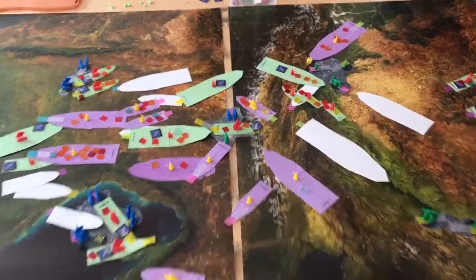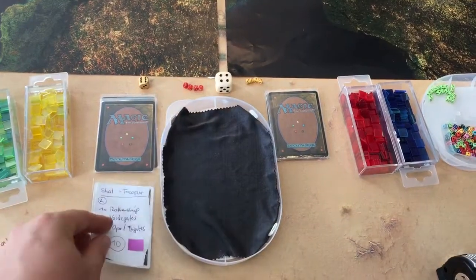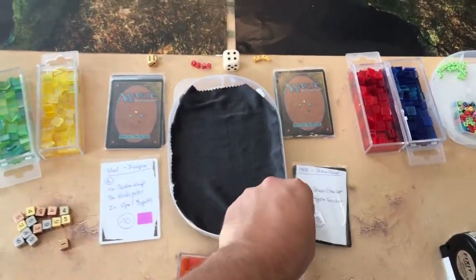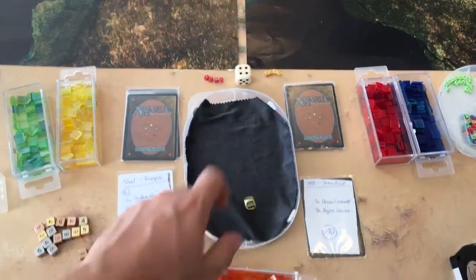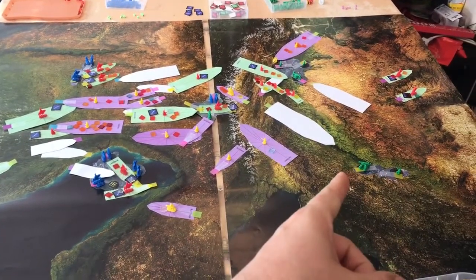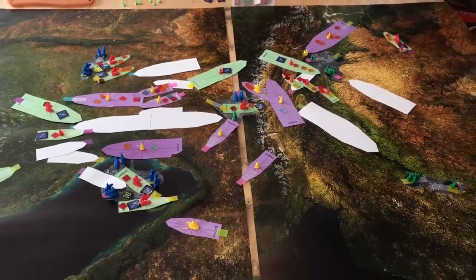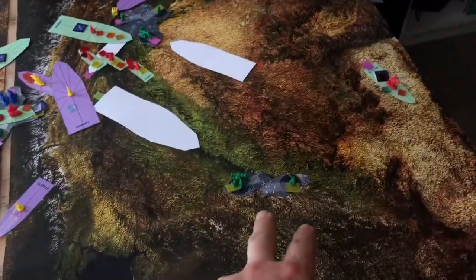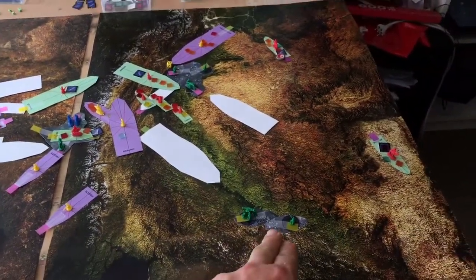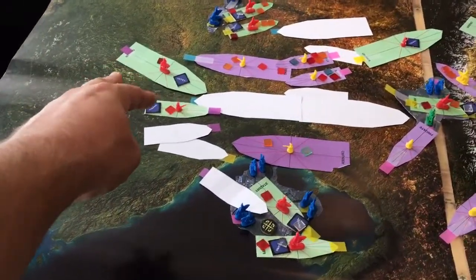We're now continuing with the activation phase for turn 4. First battle group: Shaltari rolls a 10 and PHR rolls a 10, so the disc decides — Shaltari gets a 1 and PHR a 2, so PHR decides. PHR is starting. Now they are starting to fall from heaven — the void gates just did a course change, and next round they will try to get into the sector clusters.